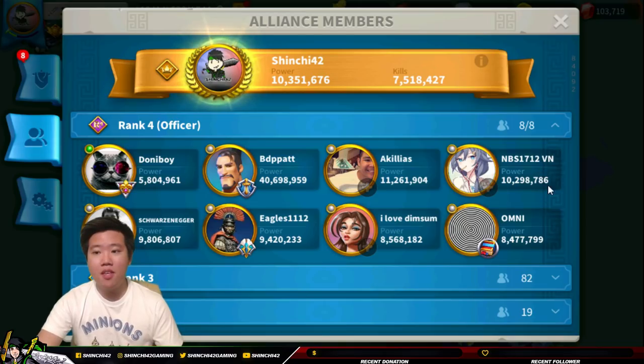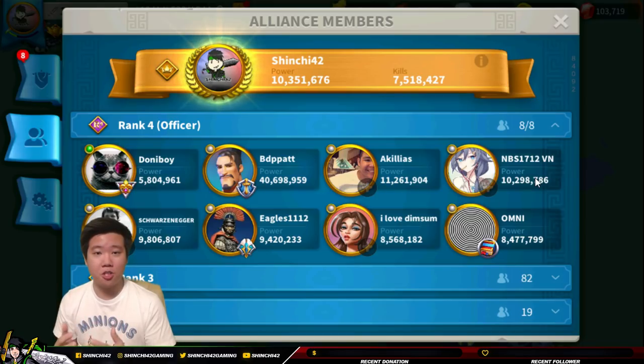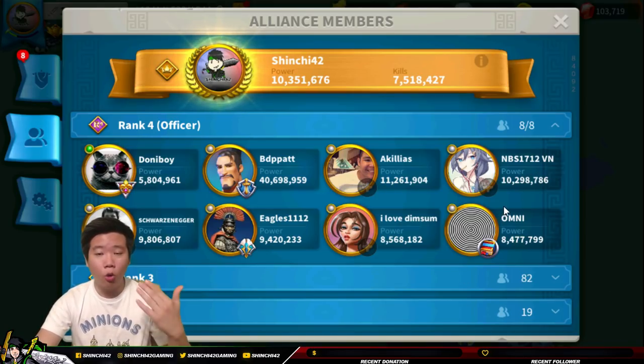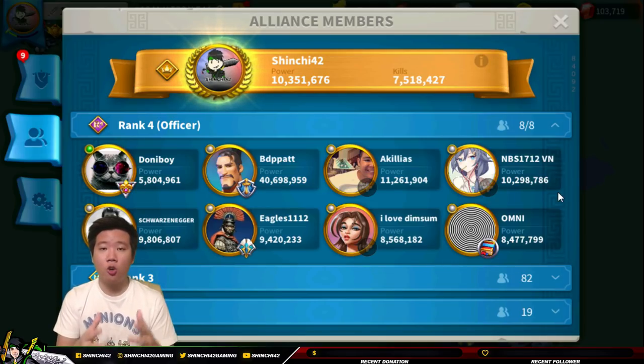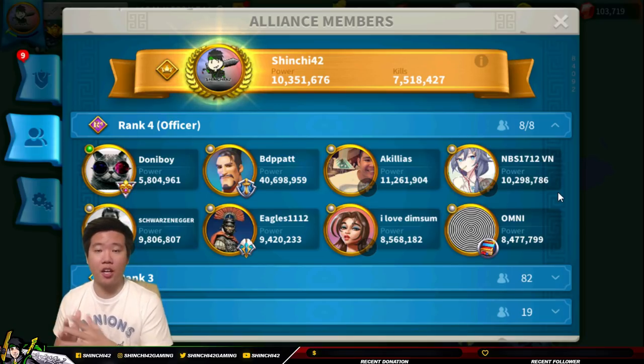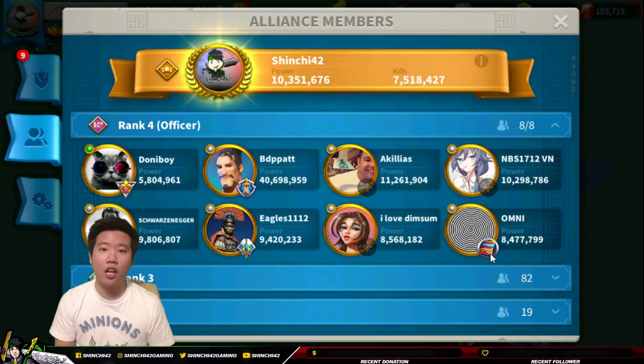NBS is also an alliance leader. A lot of our officers had leadership roles before joining TIK because many of our original officers became inactive. NBS was the old alliance leader of FTF and controls a lot of players in the Vietnamese community. I really like him and I saw his leadership in communicating to the Vietnamese members in TIK, so I gave him the leadership role so he can communicate well with those members. And Omni is very active and has engaged a lot in the TIK community, so I granted him rank four officer as well.